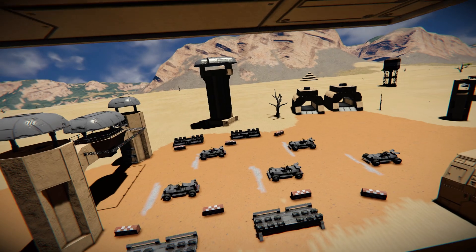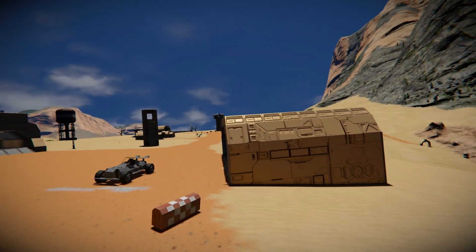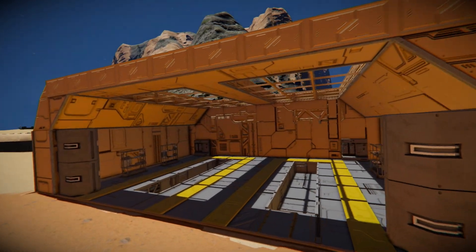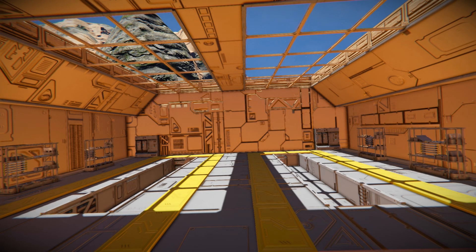Moving over to this part right here — this is your garage. You can repair the vehicles, customize them, or even build your own if you don't want to use the default ones that spawn naturally in this world. We've got a few shelves around the room, lockers in the back, and some lovely windows above that give you a good clear view of what you're building.